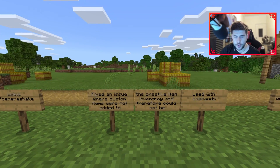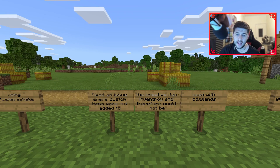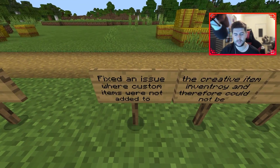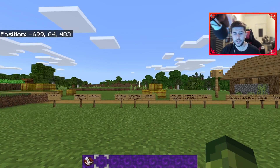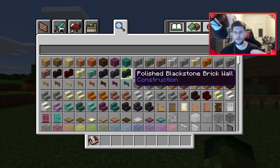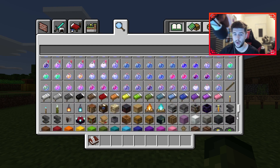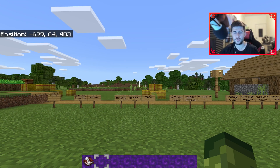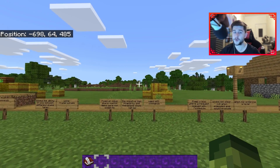Fixed an issue where custom items were not added to the creative inventory and therefore could not be used with commands. I know so many add-on creators have been requesting this fix for a long time. Whenever a creator made a mod, it was not showing in the creative inventory, so you had to do it via commands, and sometimes those commands would not work. Add-on users are literally waiting for this version of Minecraft to fully release.